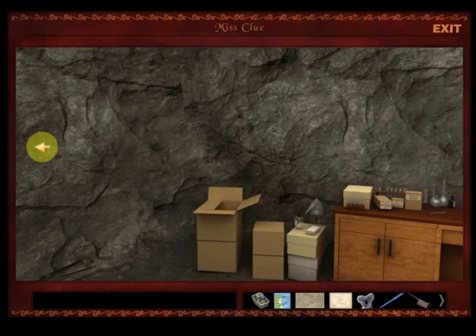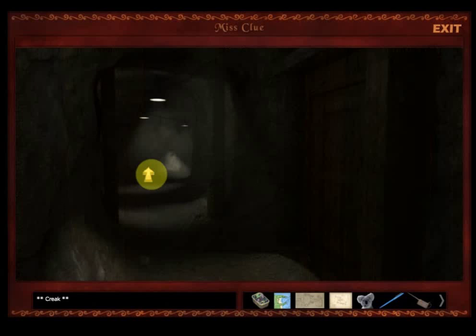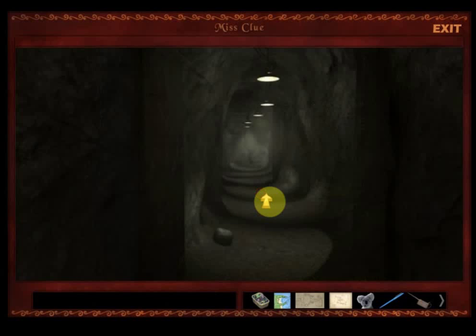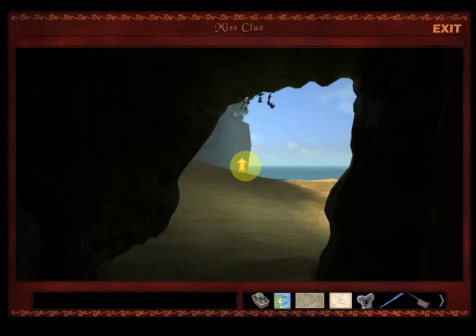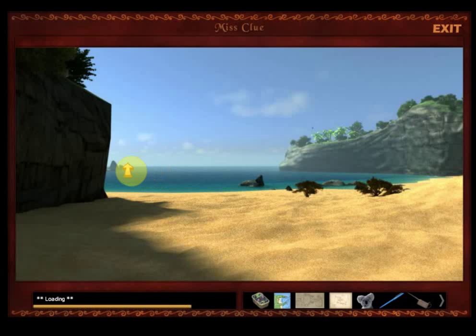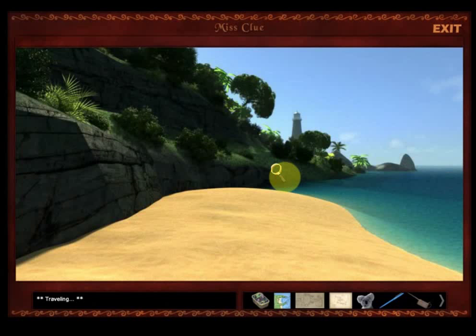We're pretty sure that they're the smugglers that got them — unless there's another group of smugglers out there, and that doesn't seem plausible. Let's go check out the lighthouse. I just think we should go see if there's anything we can do to the light — she seems to be hinting pretty strongly that we should try to stop them somehow. Let's go back over there and see if there's anything we can do.